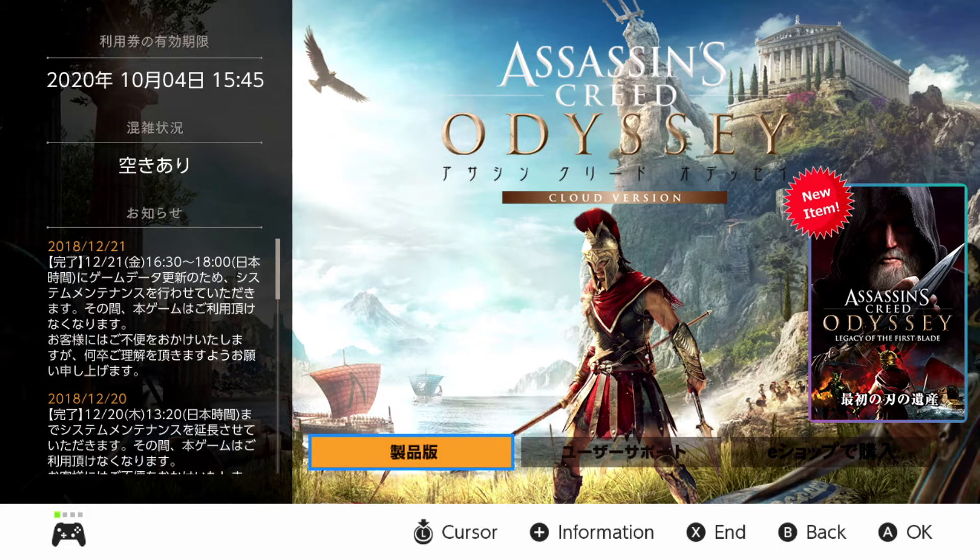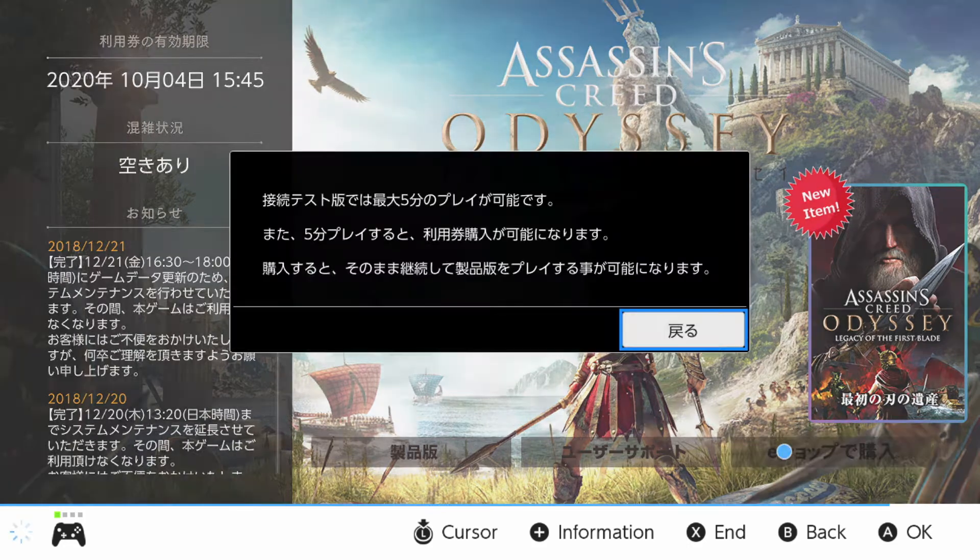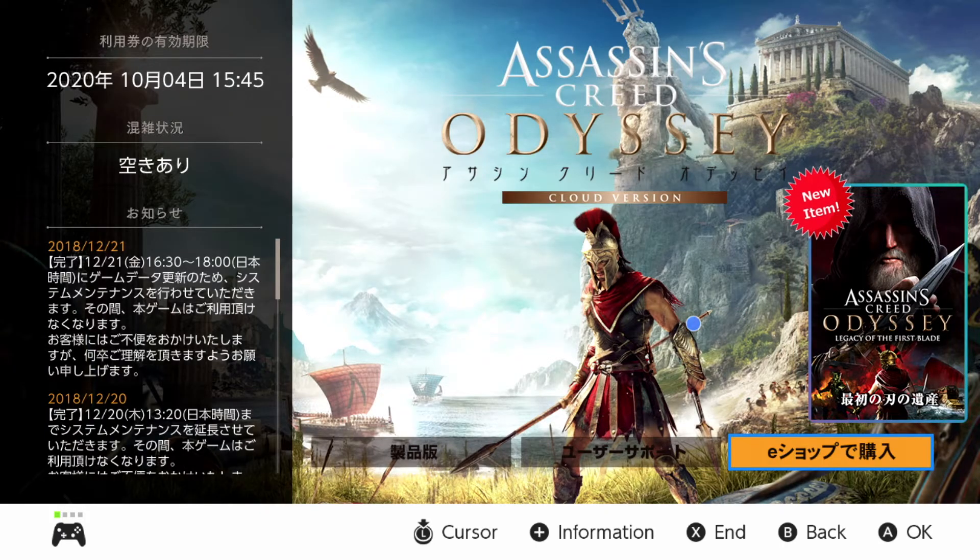As you can see, we're into the client right now and it's booting up. You'll notice that you can see this new Assassin's Creed Legacy of the First Blade icon right here. When you first see it and try to click on it with the pointer, nothing happens. You can go down to the bottom and try to press the eShop purchase button, but this is basically just showing you information about the game — like you need to play for five minutes to test if it works — but that's talking about the actual game, not this DLC.